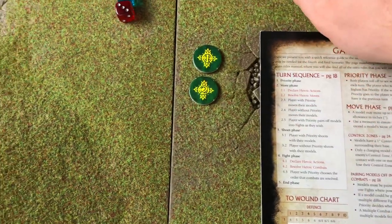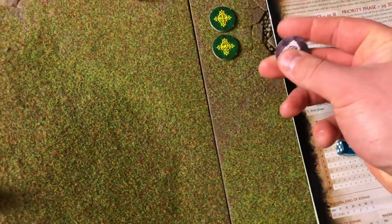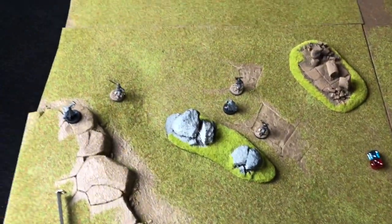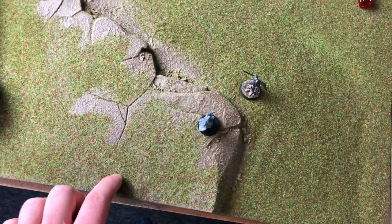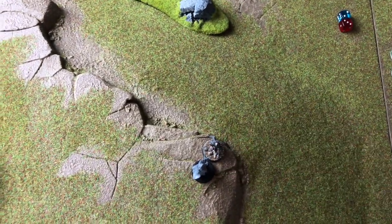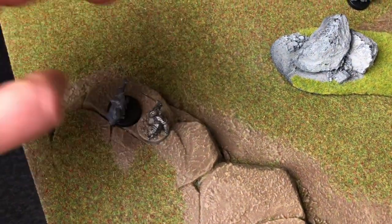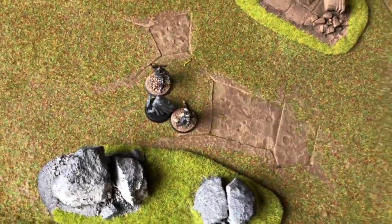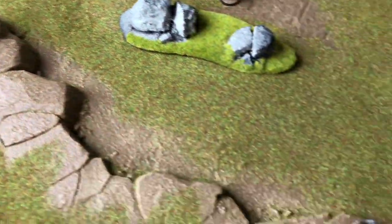Starting turn 3, we roll for priority and evil gets it. Evil moves first — this is a great time to have priority because the Rohan archers can't move away before the Orcs charge them. One Orc charges the archer on the left flank, another charges the archer on the right flank, and two Orcs charge the remaining warrior. In the shooting phase, you cannot shoot if engaged in combat, and both archers are now engaged — so no shooting.